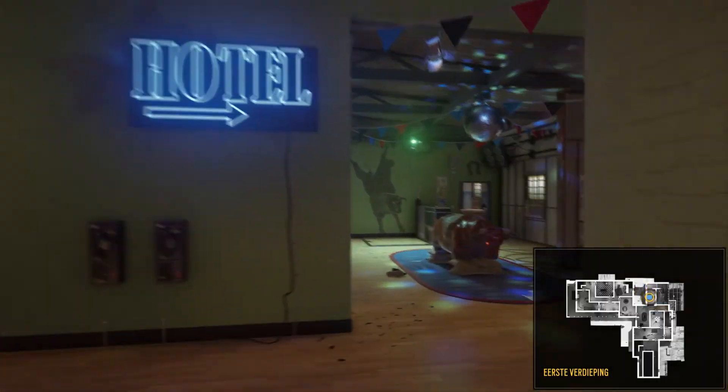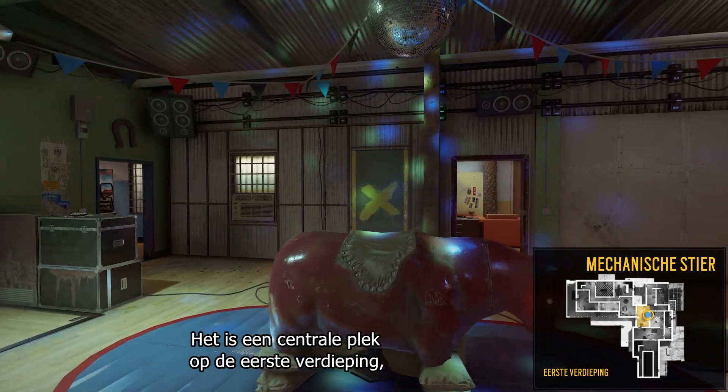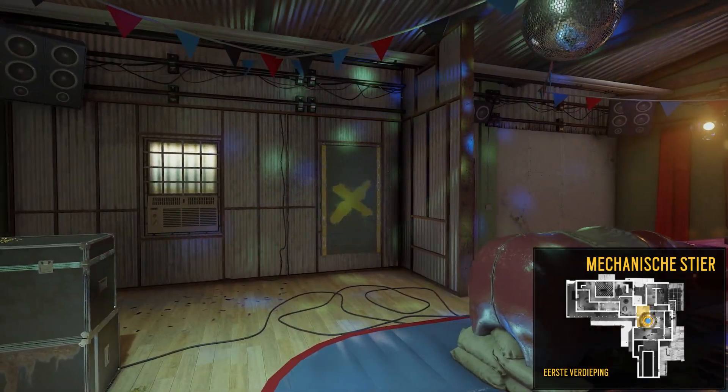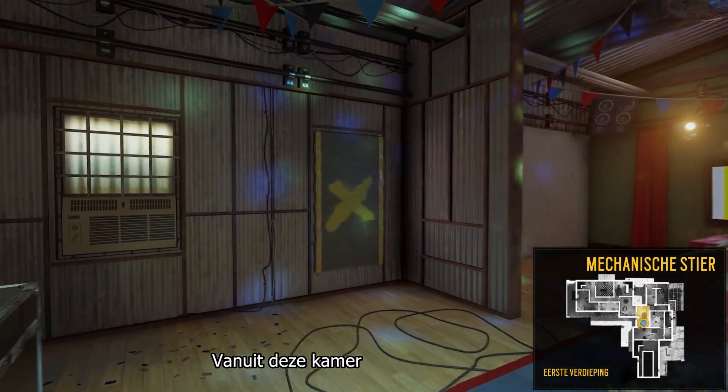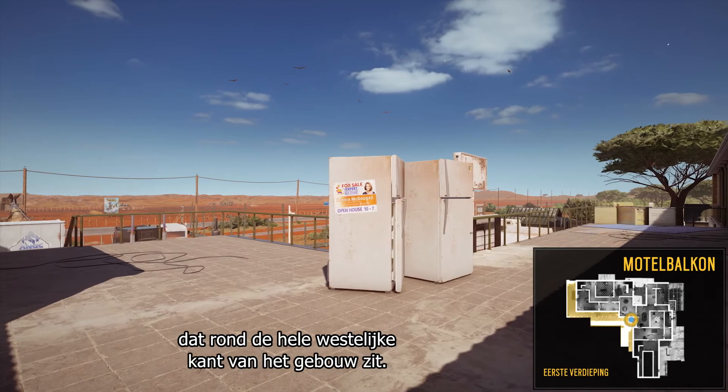This is the mechanical ballroom — a central junction on the second floor. You'll want to be careful here because you can be taken out from multiple angles. From this room we can access the motel balcony, which surrounds the whole west side of the building.